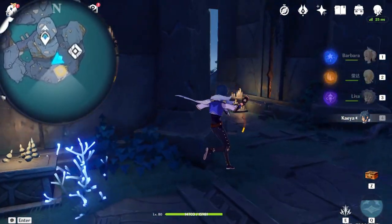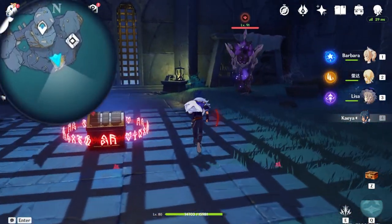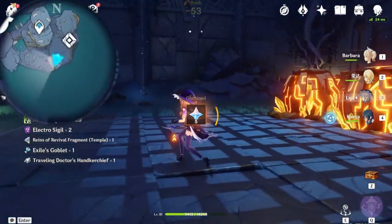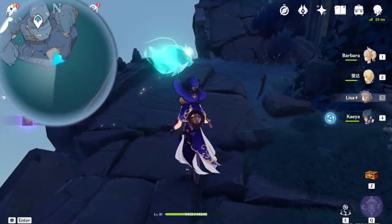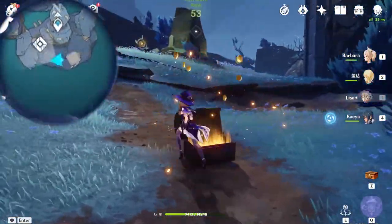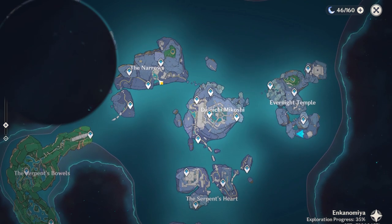Once you have come up here, prepare for a big fight. There are Rifhounds that we need to defeat. Once defeating them, this chest will be yours, and this chest cannot be avoided because it's a quest chest. Outside of this window that's now opened up is the Seelie you want to follow. Once you have done so, let's teleport over to here.